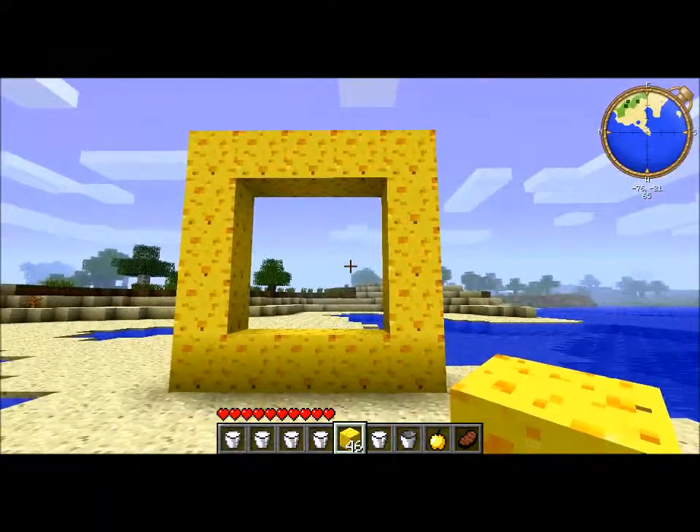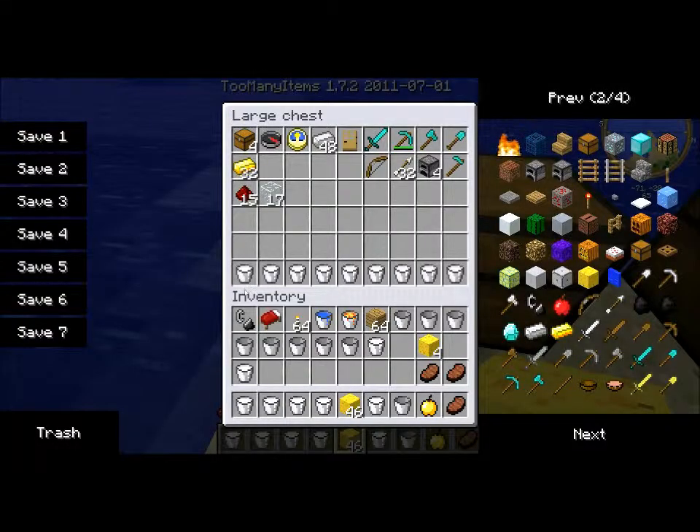Okay so we have this now. First, we need to make something else. To activate the portal, we need something called a sonic screwdriver.